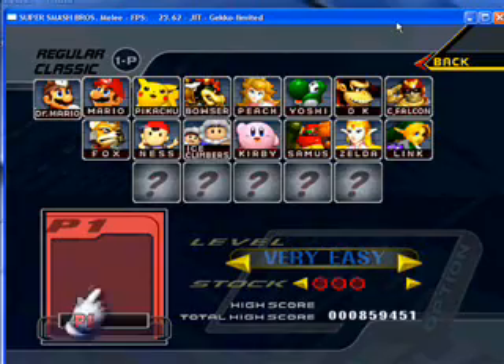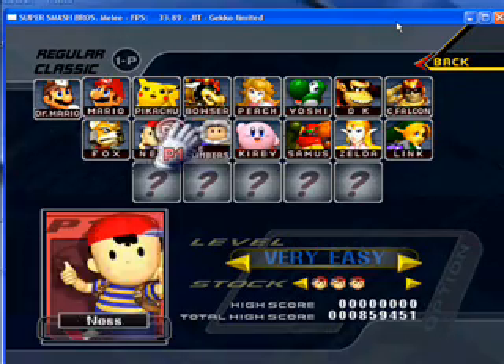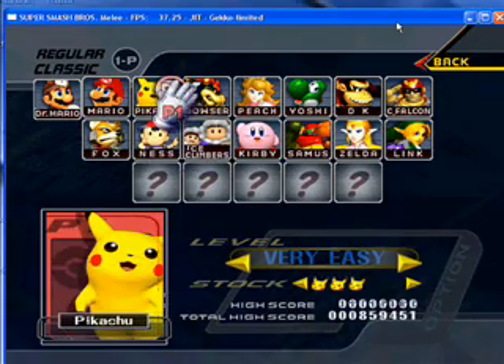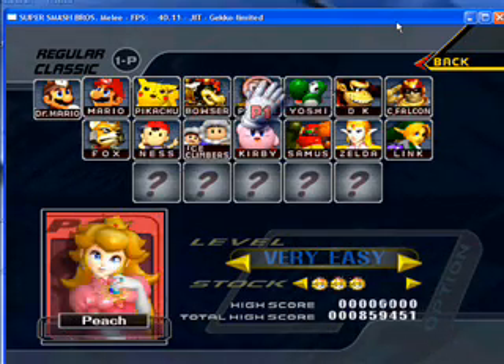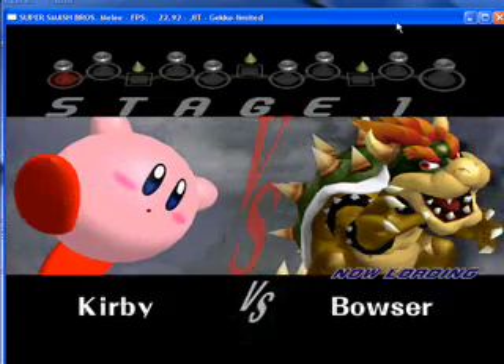Choose your character: Samus, Kirby, Ice Climbers, Ness, Pikachu, Peach, Kirby vs. Bowser.